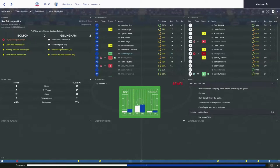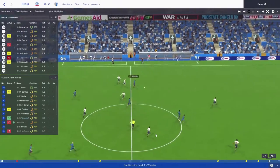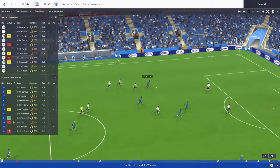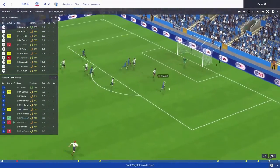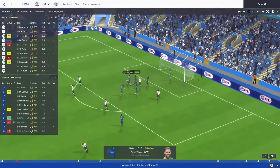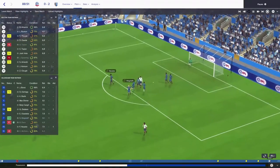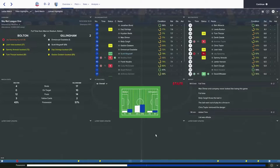It was a cagey affair throughout the game. But on the 89th minute, Scott Wagstaff made sure of the win to bring it to 2-0. You can see his goal just here - pops up and then great ball, great goal straight into the top right-hand corner. Great finish for Scott Wagstaff. Bolton at the time of the recording were actually third and we were fifth, so a really good result.